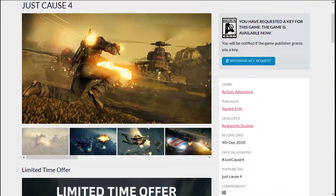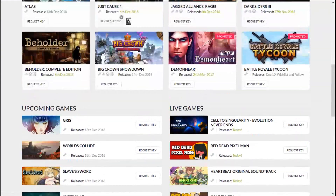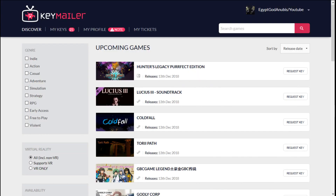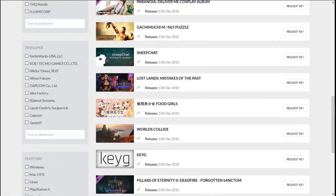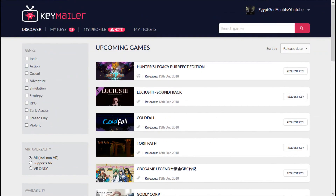Sometimes you get one, sometimes you don't — it is what it is, but trust me, once you get keys you're going to enjoy it. These games right here — the up-and-coming games — you wouldn't believe how many games are on here. All you have to do is find the game that you want, click on Request Key, and just sit back and wait.